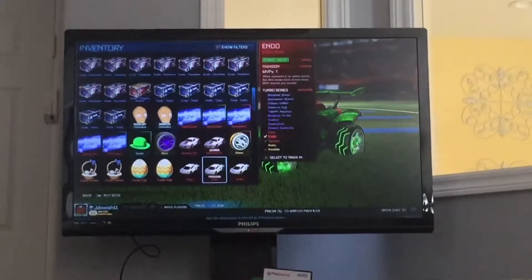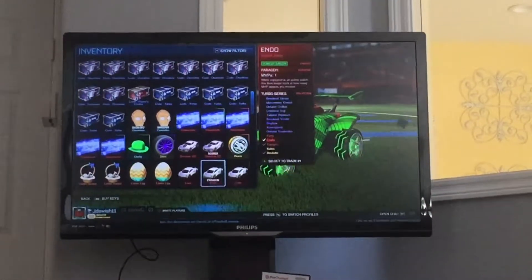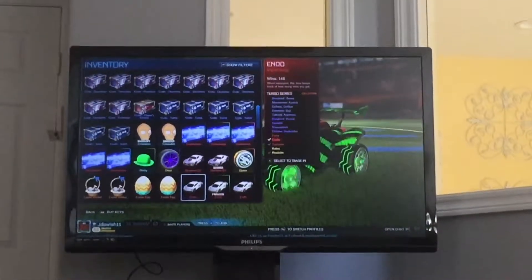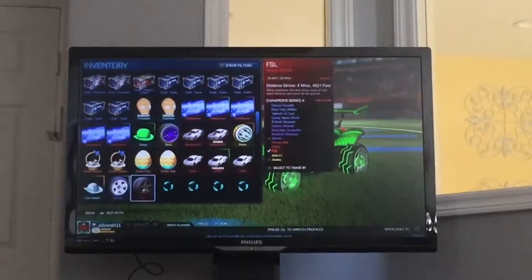I got a black endo also from the double painted weekend. A forest green endo — I gave a saffron mantis for a forest green endo, which was a pretty good deal. A regular endo, and some limiteds.